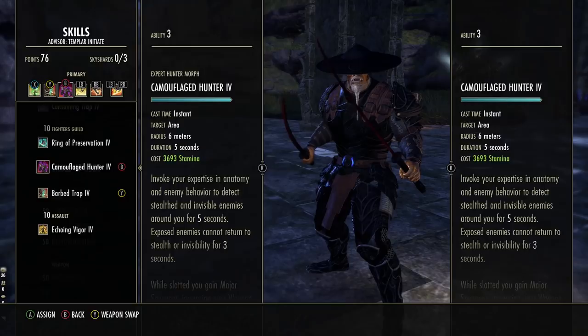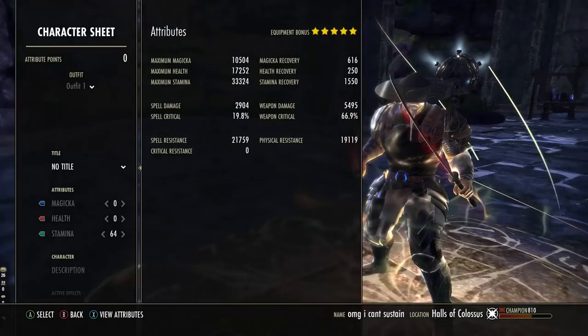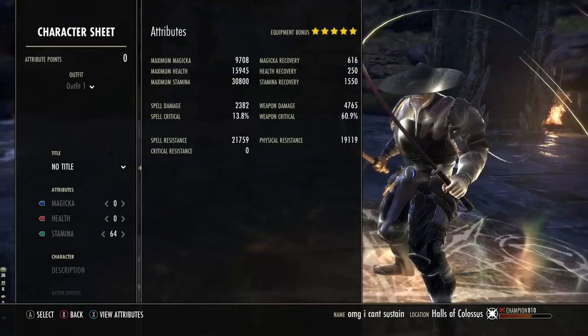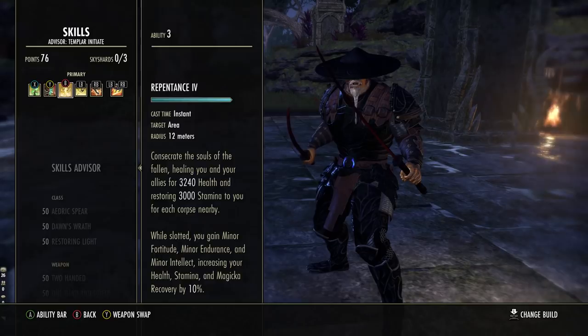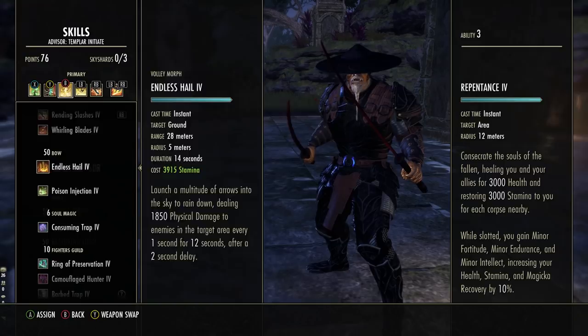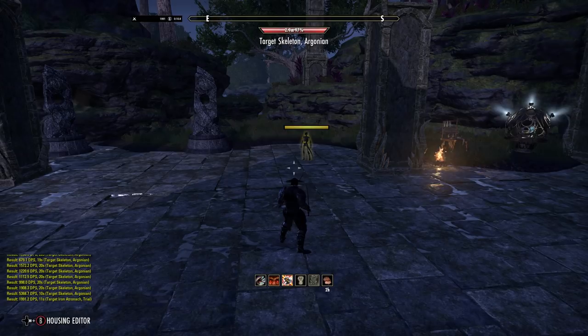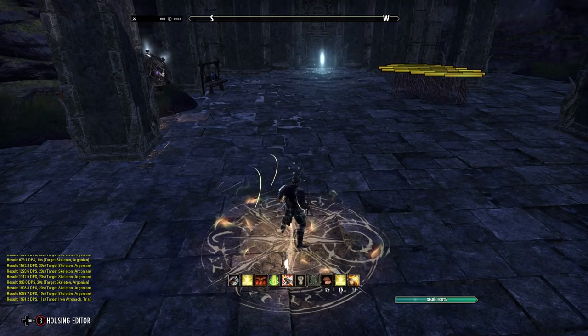While this is active, you get 240 Stamina recovery every one second — you don't have to stand in it for that, you just have to activate it. Sure, it costs 763 Stamina, but after almost three seconds you get that back anyway and then you've got 17 seconds of free Stamina. This doesn't show in our recovery stat — translated, 240 per second is actually 480 extra recovery calculated every two seconds, putting us at almost 2k recovery flat. We have very, very high sustain. Got to keep this up.